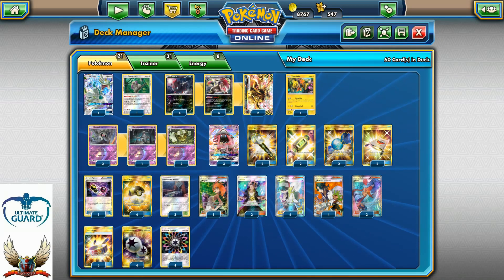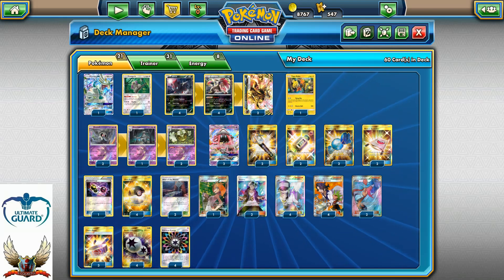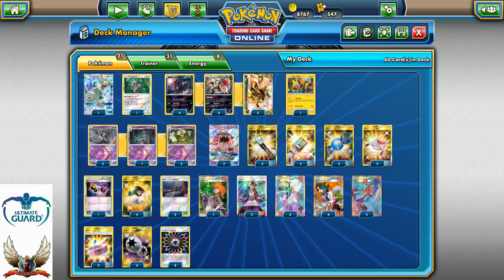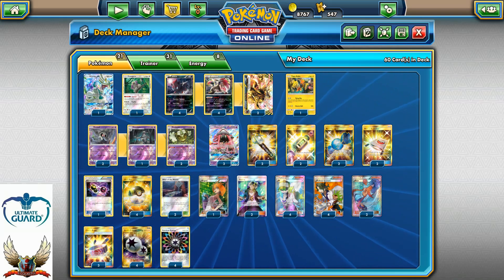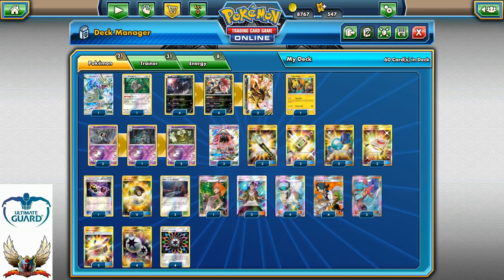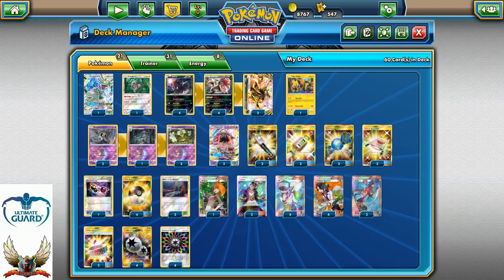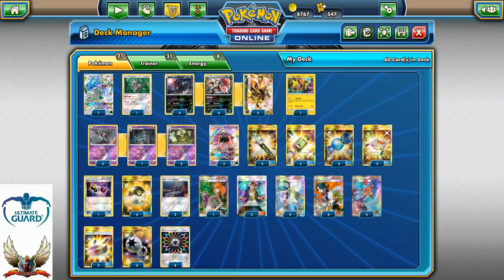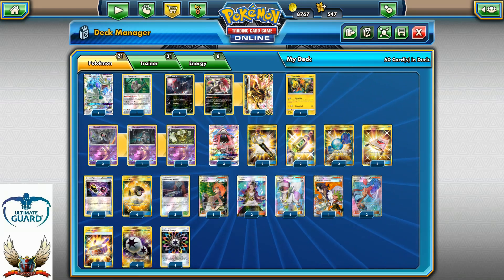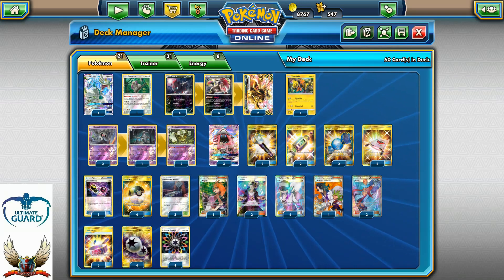If you don't feel comfortable running this deck without Espeon EX, you can definitely add it — Espeon can help in certain matchups like Metagross GX, which is very difficult to one-hit KO, especially if they use Max Potion. To make space for Espeon, you can remove one Choice Band and slot Espeon into the build.